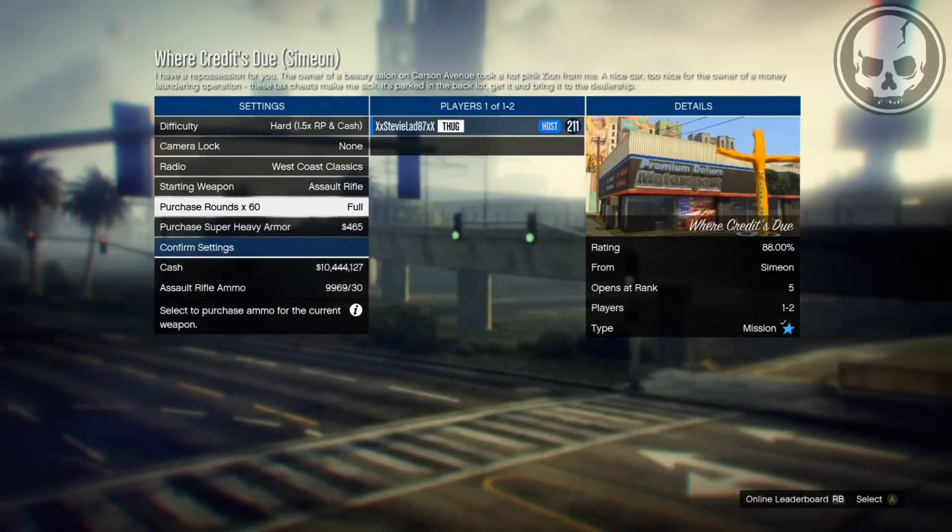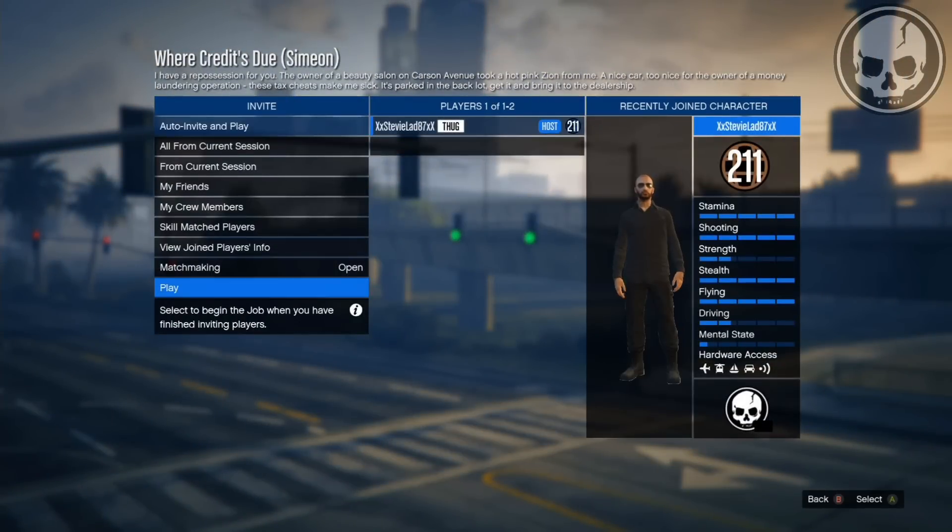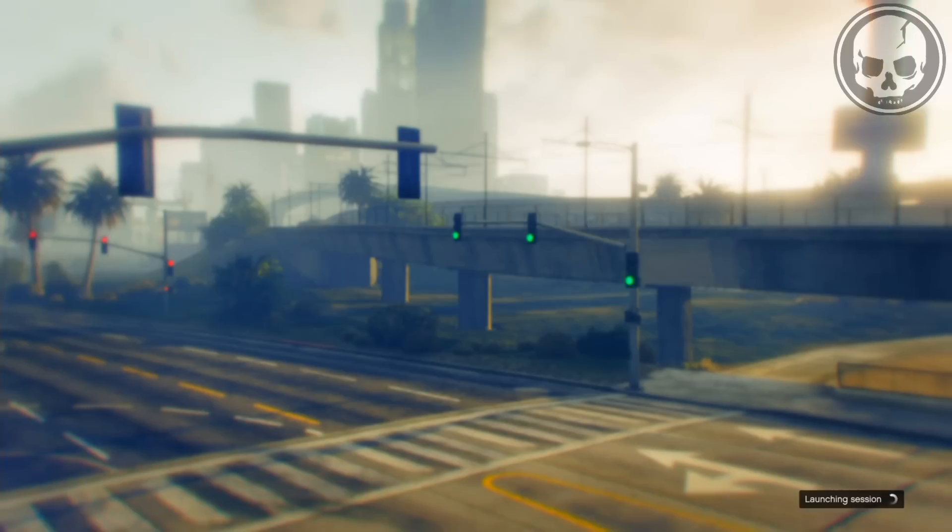Switch the difficulty to Hard, get any ammo or weapons that you need, confirm all the settings, and hit Play.